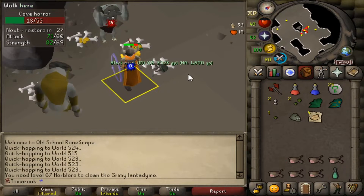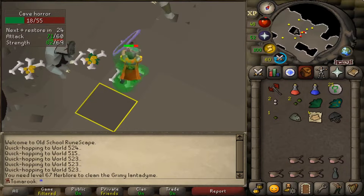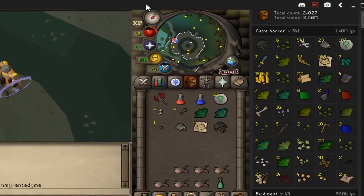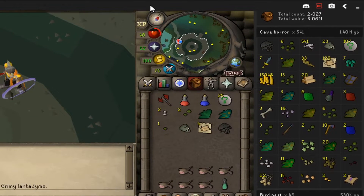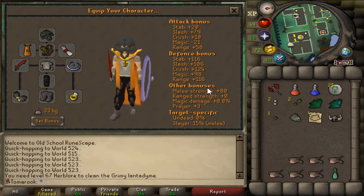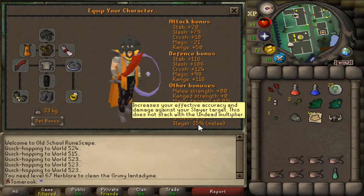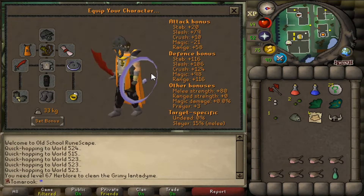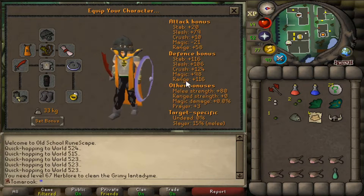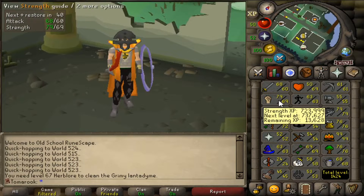I got the black mask! Oh, this took so long. It's a 1/512 drop chance and I got mine in 541 — so not too much above the drop rate, but it was a long time in there. The black mask gives you a 15% bonus to melee — your attack and strength — but if you imbue it in Nightmare Zone, it'll give that 15% to magic and range as well. So I'm going to go off to Nightmare Zone right now. It looks like I'm going to be getting 70 strength while I'm there, and then go to the Warriors Guild and get myself a Dragon Defender.